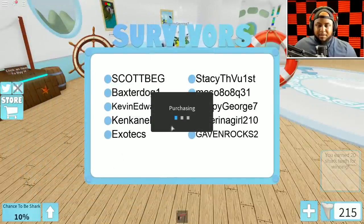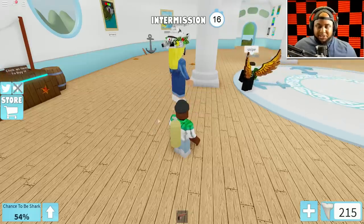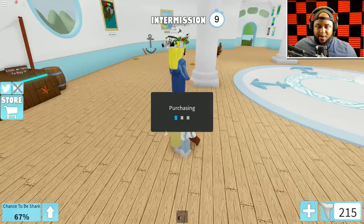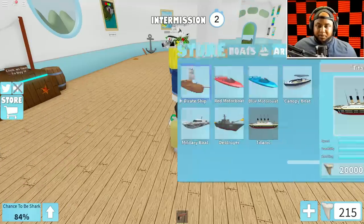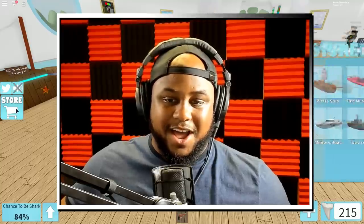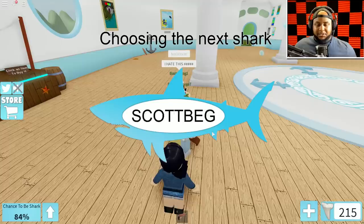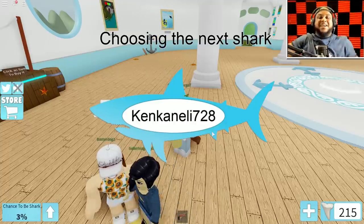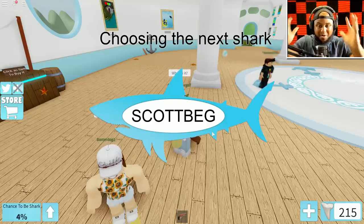I'm gonna try to get my chance up to become the shark - the Mosasaurus. My chance is going up. I'm paying some Robux to boost it to 84% chance. Bonus round - two sharks work together to destroy the players before they seek the Titanic. I think I'm gonna be a shark - yes! We're going out there as the Mosasaurus!